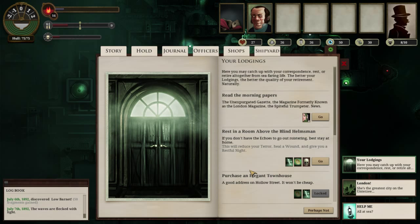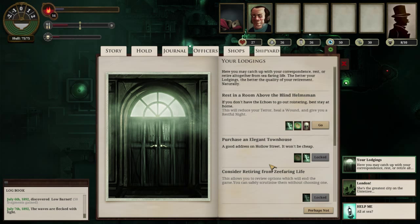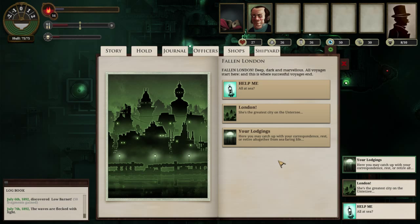We can also go to our lodgings and do a few options from here. Reading the morning papers actually does us quite well - it takes away a little bit of terror and gives us recent news, which is a hot commodity on other islands. You can present news from your homestead to other islands as leverage to get certain items. We can also rest in a room above the blind helmsman for ten echo, which reduces terror and gives a restful night bonus. And riding the Zong of the Sea is pretty much your end-game goal.